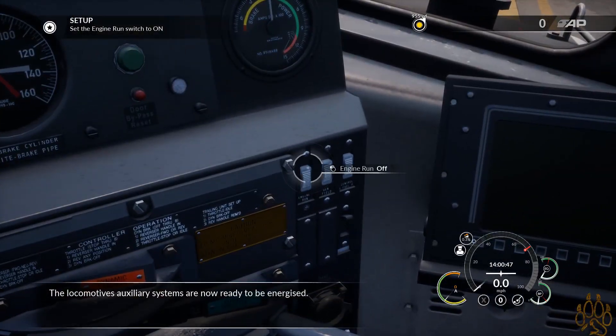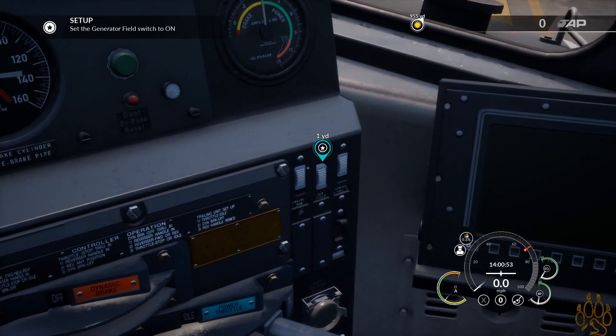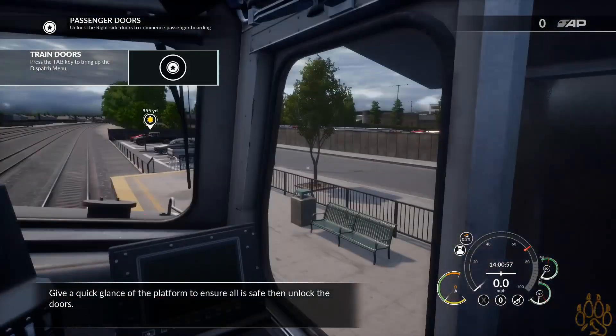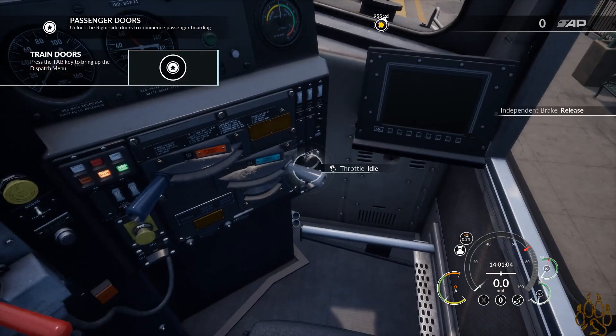The locomotive's auxiliary systems are now ready to be energized. Control of fuel pump — generate fuel. Give a quick glance of the platform to ensure all is safe, then unlock the doors. I've got to remember how to look out. I've got to remember all those buttons.